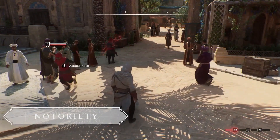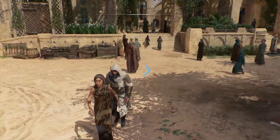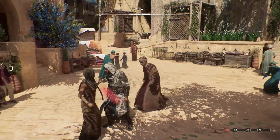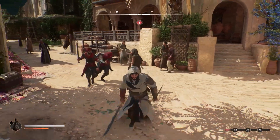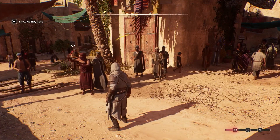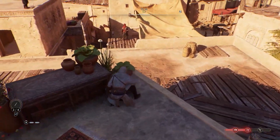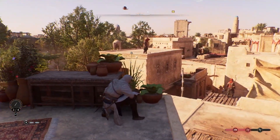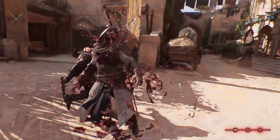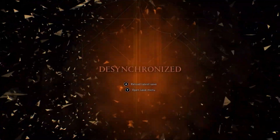Committing illegal actions will attract the attention of the guards and raise your notoriety. The notoriety gauge is divided into several levels marked with distinct icons, and new dangers await when each of these thresholds is reached. The first level will have citizens recognising you and exposing you to the guards. The second will see archers populating the roofs of Baghdad, hostile to your every move. And finally, the third level will increase the stakes by having the Interceptor, an elite guard of Baghdad, sent after you.